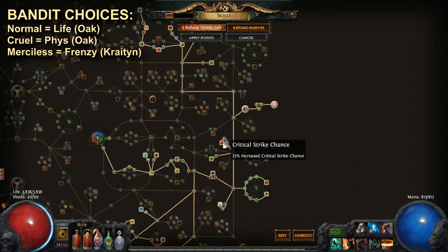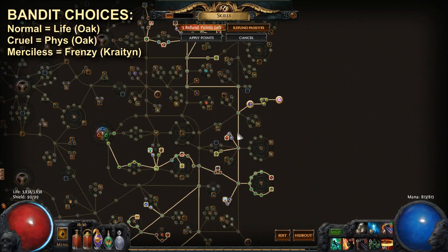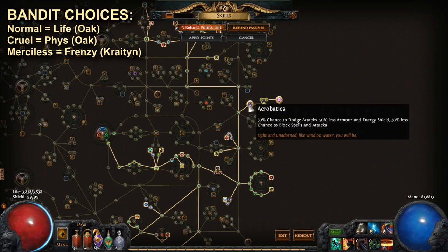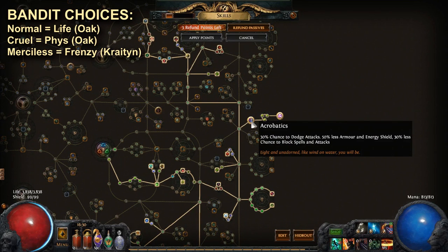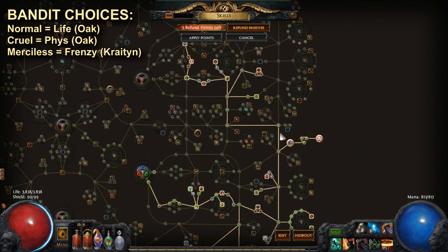We get Heartseeker as well later when we go crit, which you can pick up later in the game. We get all three Frenzy Charge nodes — make sure you pick all of those up as soon as you start running Blood Rage. We get Acrobatics, the Acrobatics improvements, and all the way into Phase Acrobatics. Even though there's some spell damage in the game that Acrobatics is less impactful against, it's still overall a massive survivability boost. Since this is a character designed for non-hardcore leagues, this protects you from the vast majority of things that would kill you — 999 times out of 1000 you're not going to die with this setup.